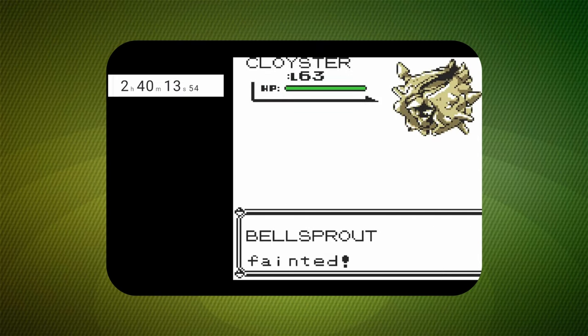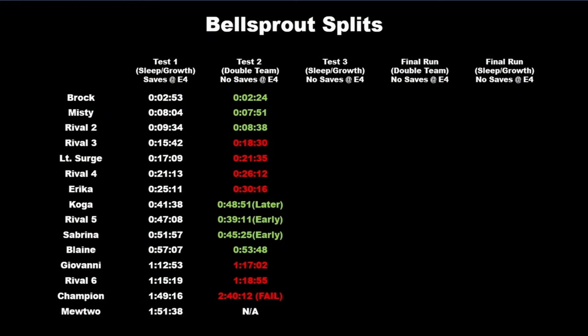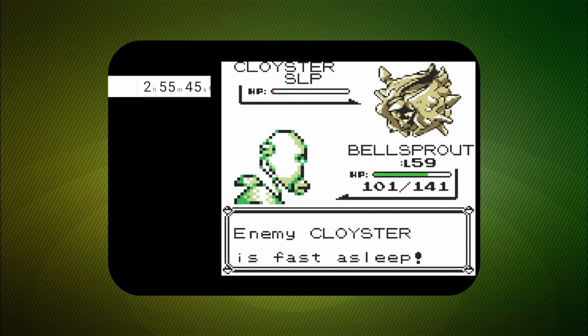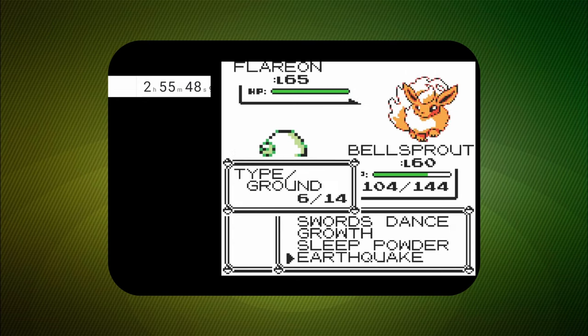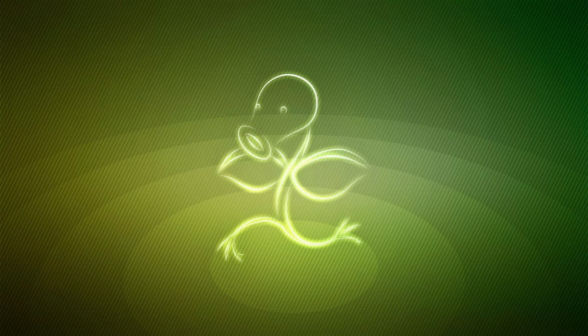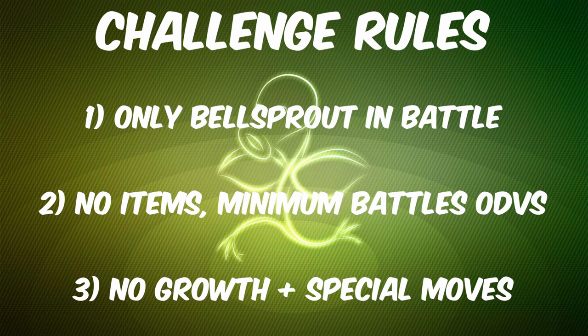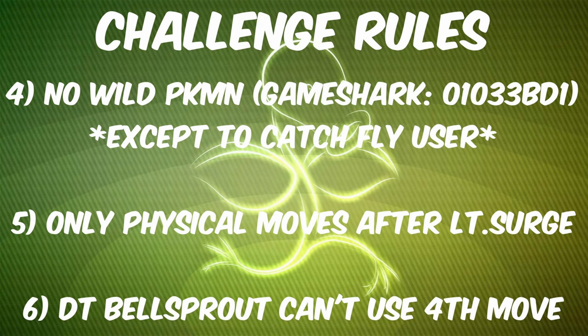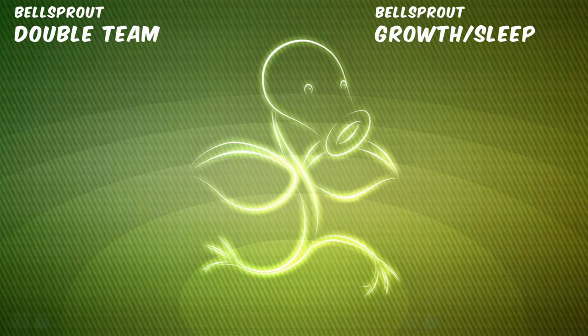It was a failed attempt, but we saw a few things. Double Team did speed up certain parts of the run. Now let's go back with Sleep Powder and Growth and see if Sleep Tactics have any different results. At about 2 hours and 55 minutes, I was able to beat the game. Now we can get into the run and see if Double Team or Sleep Tactics are more overpowered.